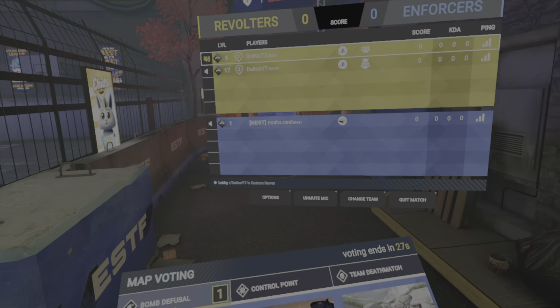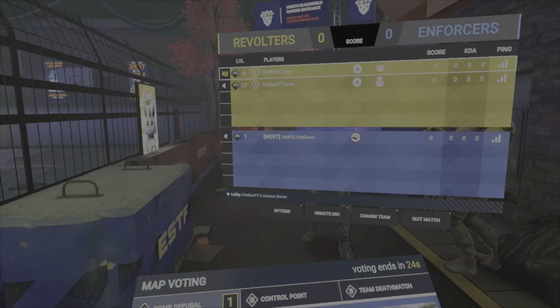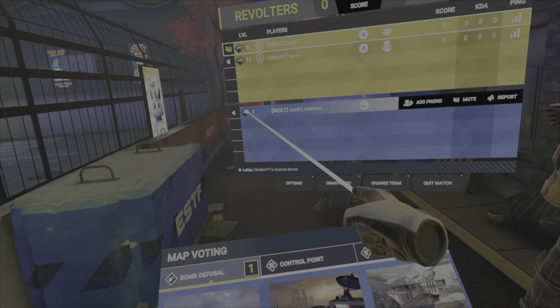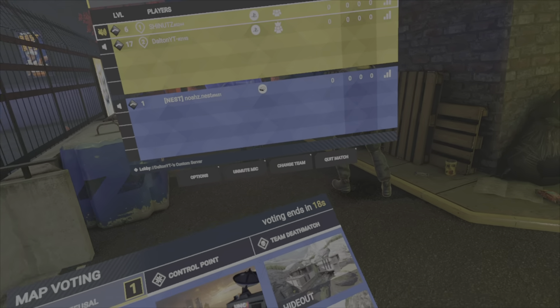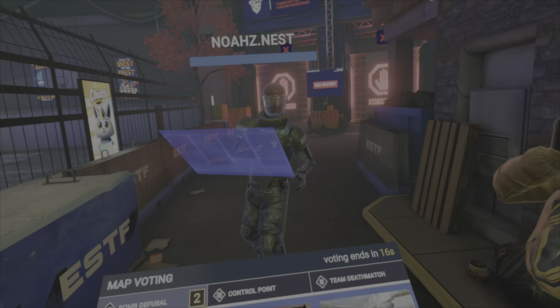Click Options, and then scroll over his name with your arrow. Over there on the far right you should see it says Add Friend. Now after you do that, that's all you need to do. Click Options if you're on PSVR2 like me, and then click Leave Game. You're going to leave the match, and I'm going to show you what to do now.